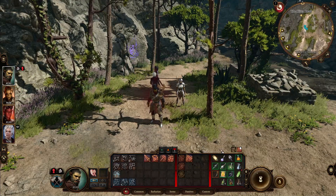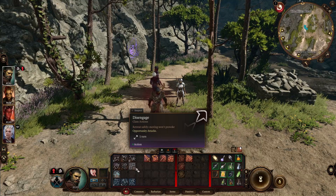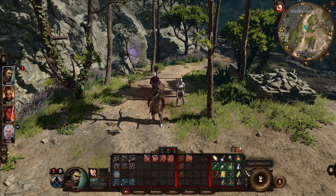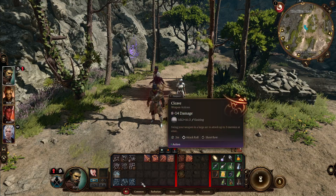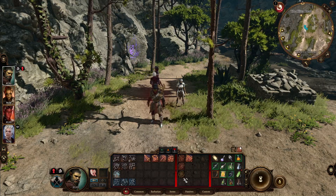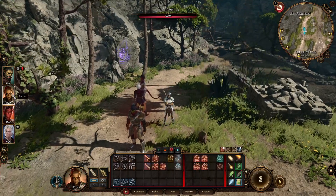One of the first tips: you can increase the number of rows you have in your action bar. As you level up your character you're going to get more and more skills and you'll want to rearrange them. By clicking the level bar you can unlock it and move skills to different sections. I like to have my main attack — Lacerate — and secondary abilities like Reckless Attack and Frenzy grouped together.